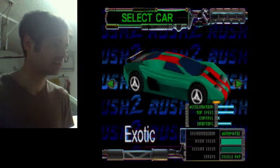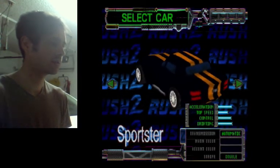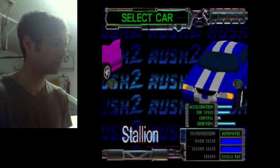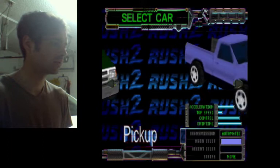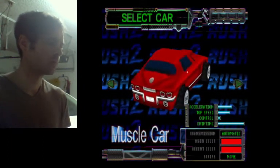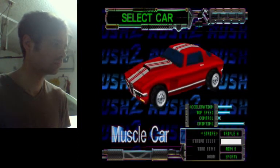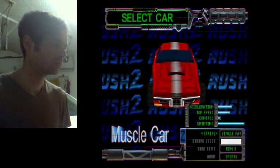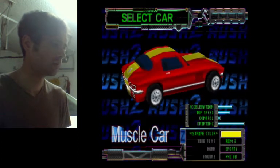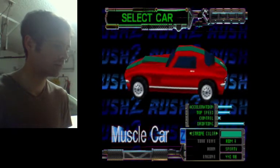I'll go ahead with this one. Same car, I guess — you know what, I could change it up to the Sportster Concept — muscle car, with an Italian paint job again. Big red, little green. I'll change the rims.